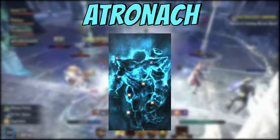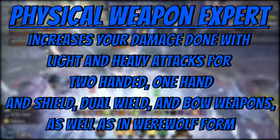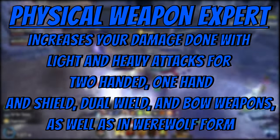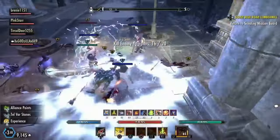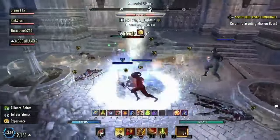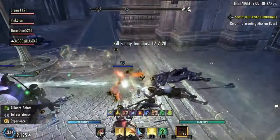Next, we have the Atronach tree and we're going to look specifically at physical weapon expert. Physical weapon expert increases your damage done with light and heavy attacks for two-handed, one-handed and shield, dual-wield, and bow weapons, as well as in werewolf form. This CP tree isn't too valuable unless you are a werewolf. Other than that, I don't suggest putting any points in here — the light attack damage is negligible compared to other damage increases.